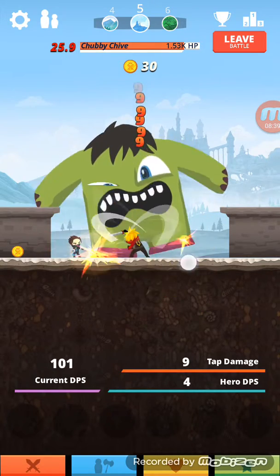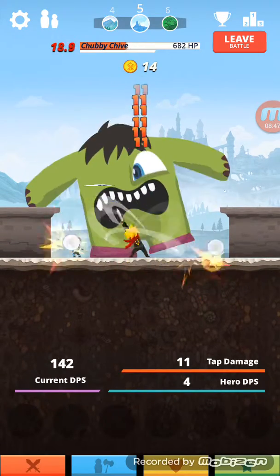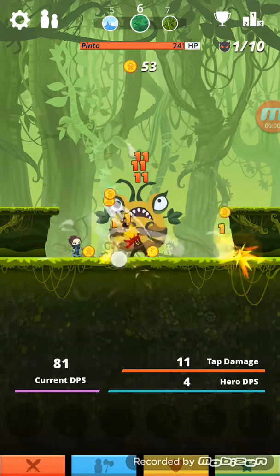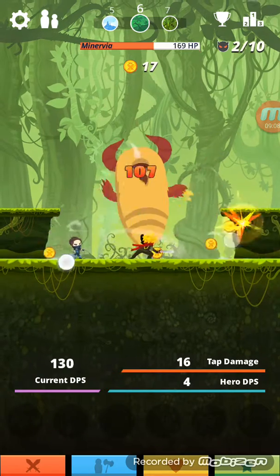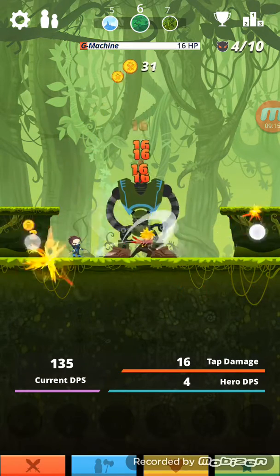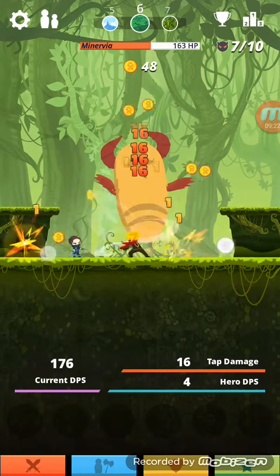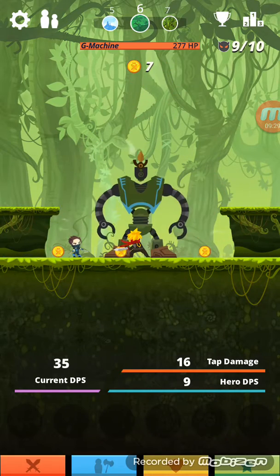This is a regular boss with a thousand health. When you beat it, the screen goes white and it says the new area name — like Rainforest Unlocked — then comes back with new monsters. You're still getting one coin but a lot more per enemy. In my opinion you probably shouldn't level up Tequila early because it takes a while until he does meaningful damage — he's one of those heroes you pick up at the start.